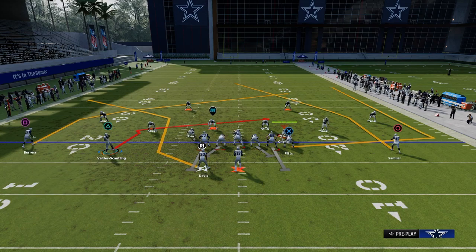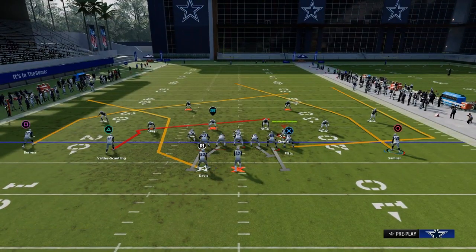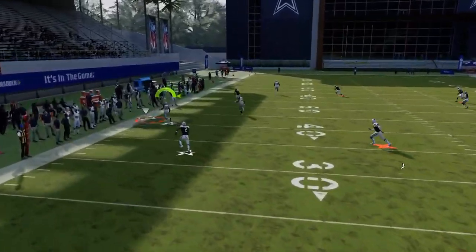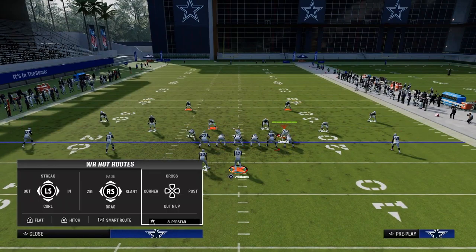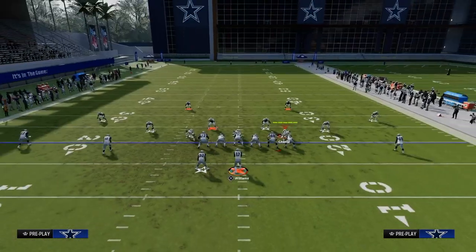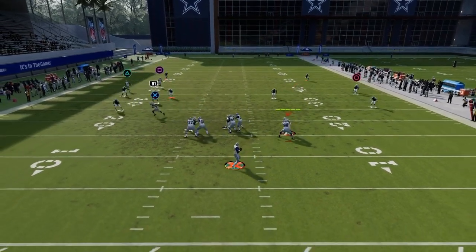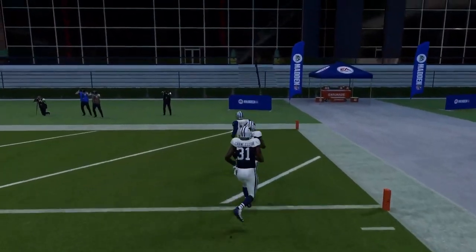Another way to run this play is to utilize a slot apprentice corner route with a streak on the outside. You'll see these two corners run at different depths, which is what makes them good. If you have outside apprentice, you can actually turn this into a cover two beater. If they play cover two, the post will split the safeties; the comeback pulls one safety, and the two corner routes pull the other.